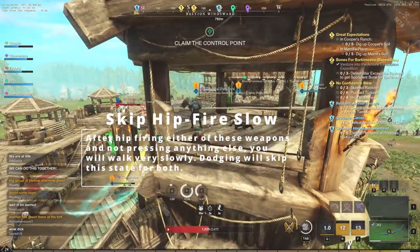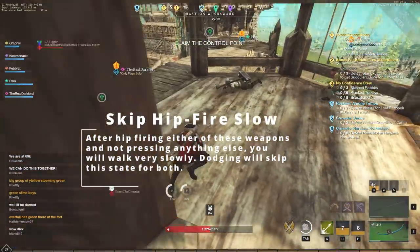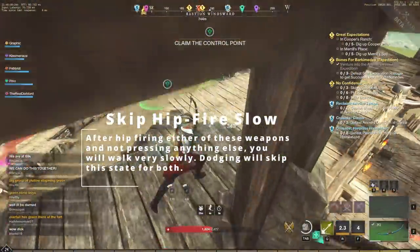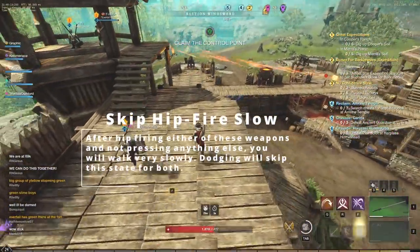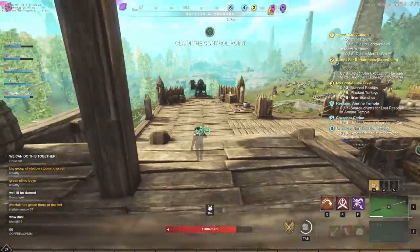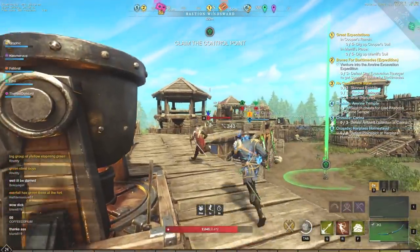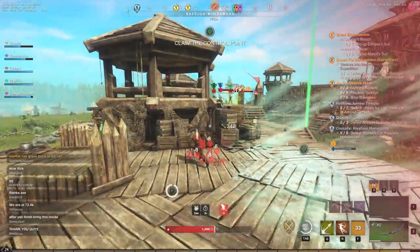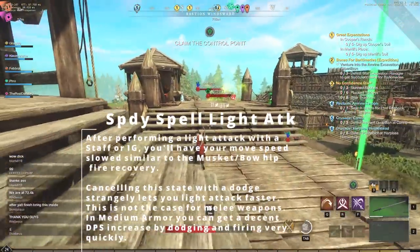We also have the skip hip fire slow. After hip firing with either the musket or bow, you walk very slowly for a moment. Dodging will actually skip this slow state for both weapons. If you've ever hip fired with either the musket or bow, you know that weird slow movement — dodging is an easy way to get out of it quickly.